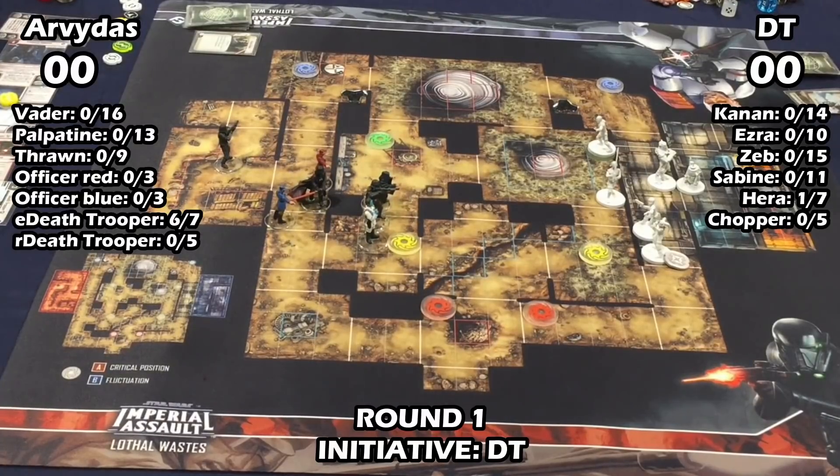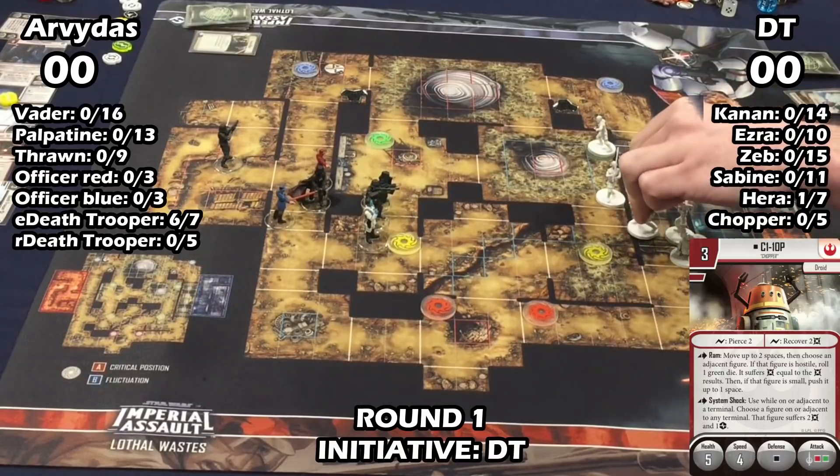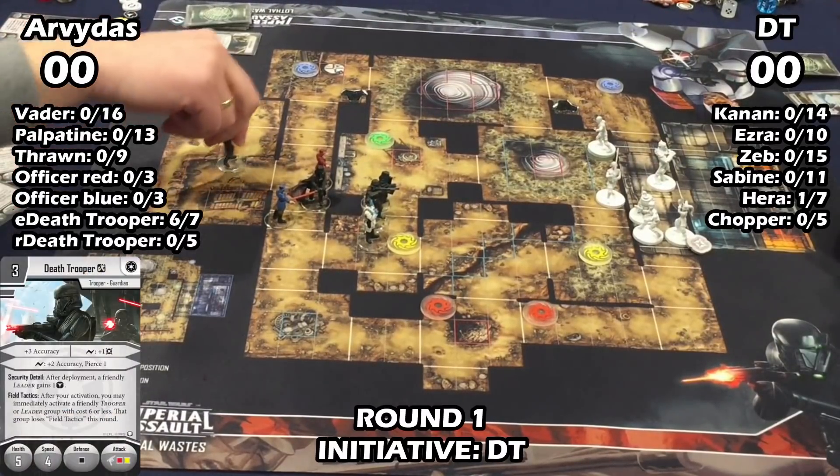He went with Palp and didn't get a shot with anybody. He put Palp pretty far out — I was wondering if he could lightning my guys but he's not really going to be able to lightning Ezra and Kanan from where they're standing. With Spectre Cell you always have to worry about them running up and killing everybody. It's kind of like a game of chicken — you don't want to be the person who steps forward first because the other guy's going to kill you, so you slowly inch toward each other.